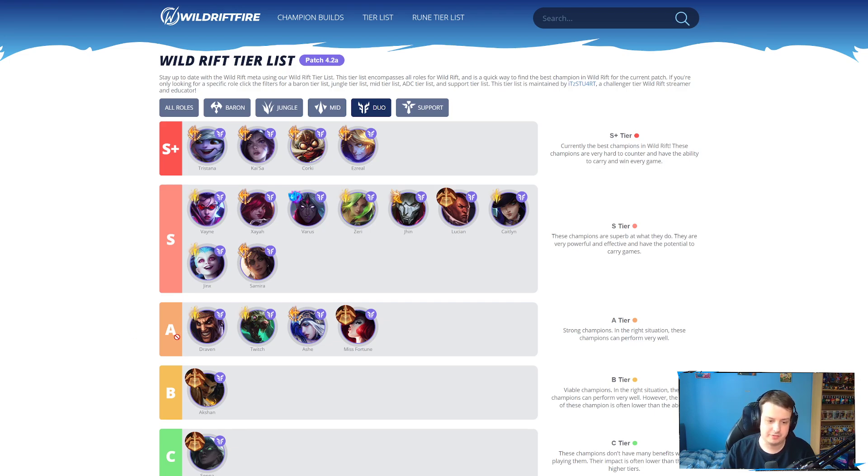Lucian — I could move Lucian to A tier. Lucian is just awful right now. I don't know what's happened with Lucian, but I'm moving Lucian down to A tier for sure. Even with the Essence Reaver buff, Lucian just feels awful. You just can't do anything against these hyper carries. All of these carries I'm seeing in S tier right now, I would much rather play than Lucian. Lucian is in a really, really bad spot. His early game is still strong, Cracker Slayer is still strong, but he just doesn't have a good item build right now. Essence Reaver got buffed and makes him a little bit stronger, but I just don't feel like he's that strong.